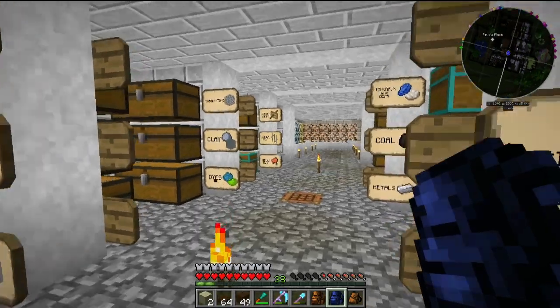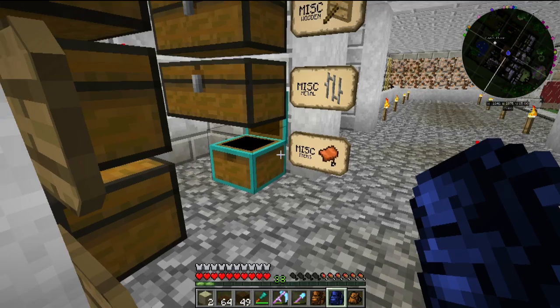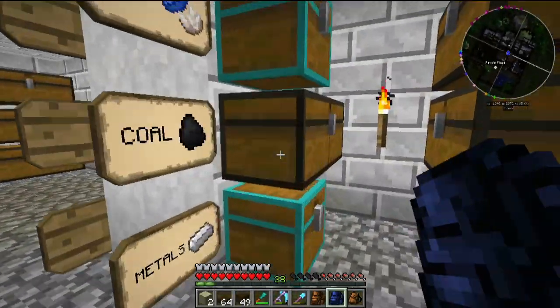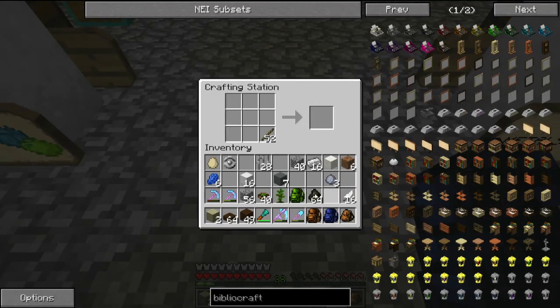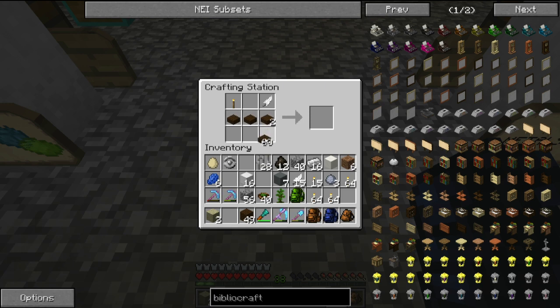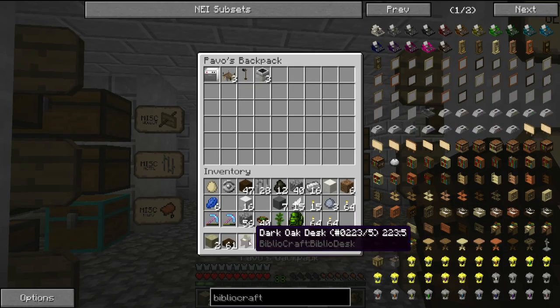Have we got any proper torches? We're going to have to make some — it's been a while since I've made torches. Wow, so many torches! We only need one as well. Here we are — our dark oak desk, and we'll put that in here.